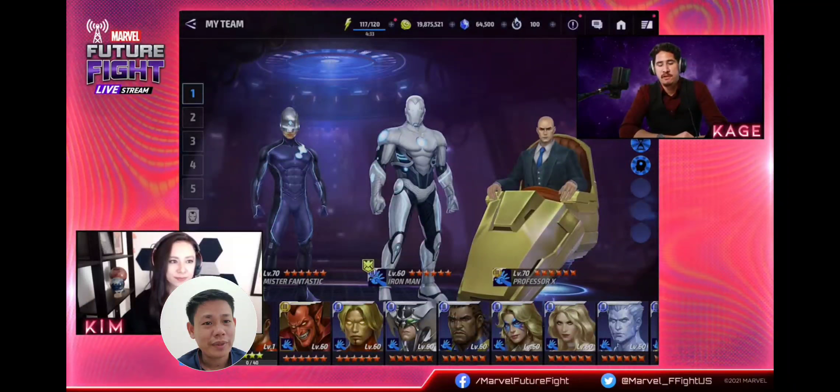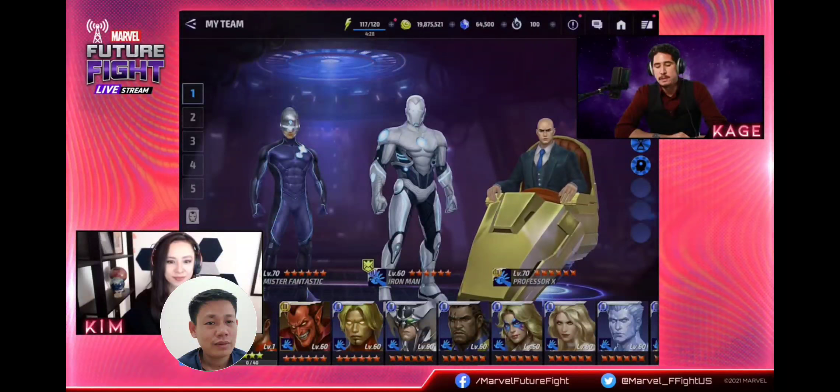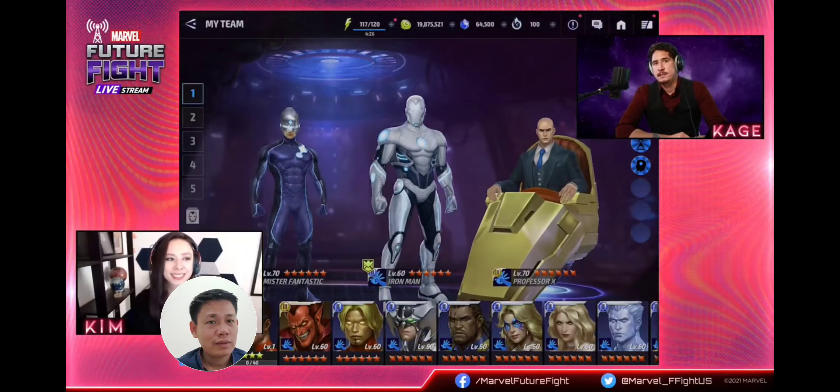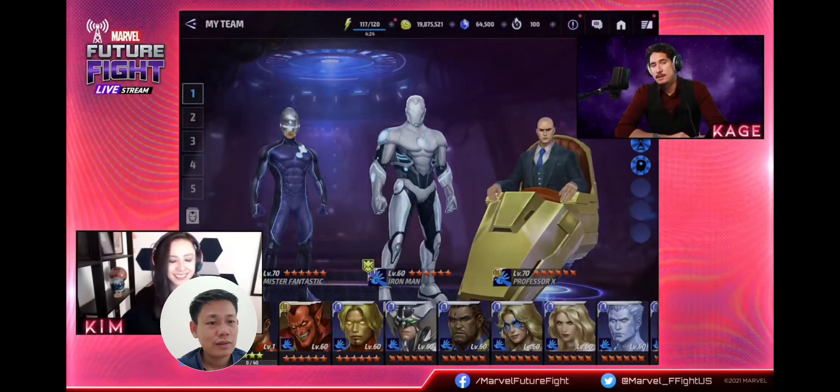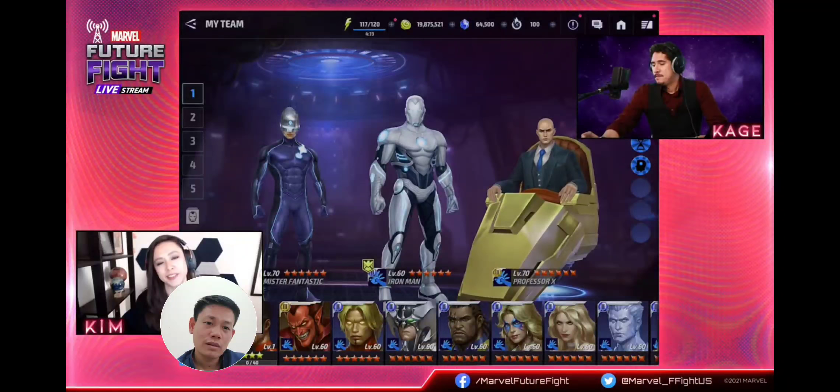Look at the character design. So of course, we're going to go ahead and jump straight into the new uniforms. As you can see, we have three new uniforms coming. So far we have the Maker, we have Superior Iron Man, and we have Professor X in his classic chair.